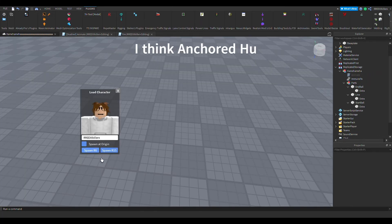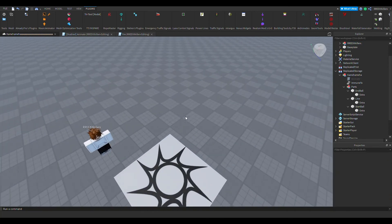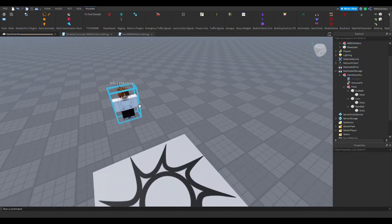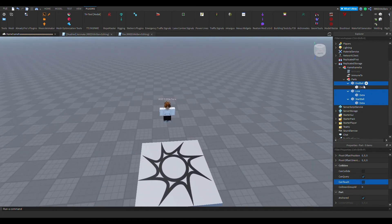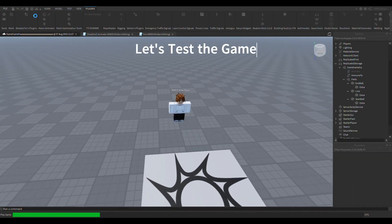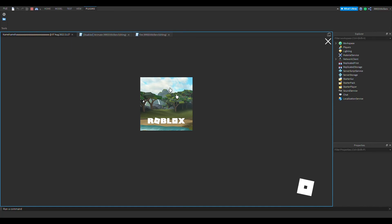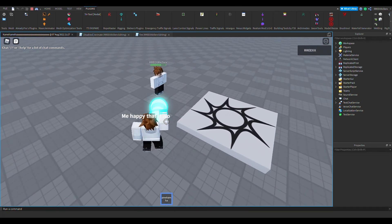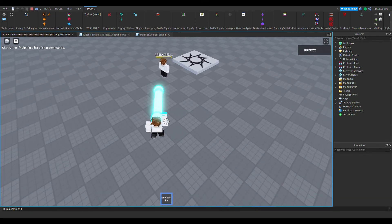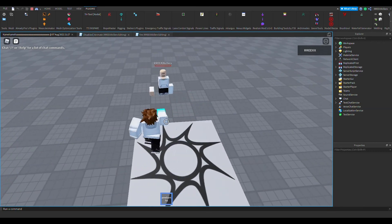Now we can test the game. This character should look familiar — I wonder who this is, he looks awfully familiar. Anyway, let's test this game one more time. Let's play the game again and see if we can figure out the problem and see if this will work. I'm going to be attacking myself — see, it works! I have no problem. I have no idea what's wrong with the dummies, but if you use a real player model in your code, everything works really well.